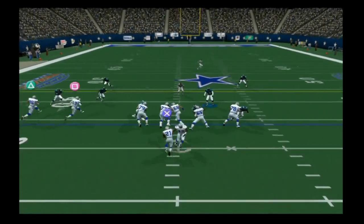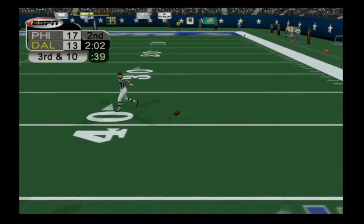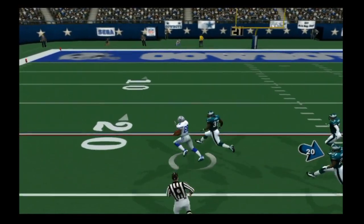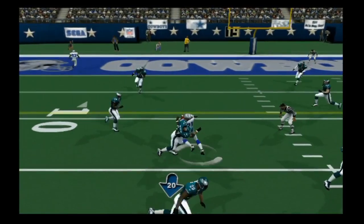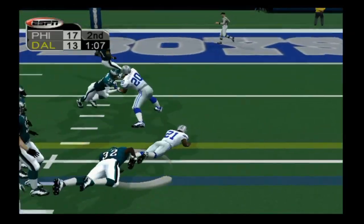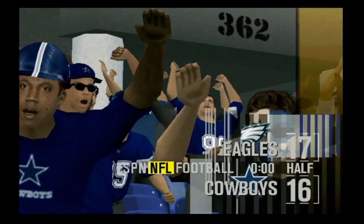Dallas takes back over and Julius Jones manages nothing up the middle. But on third and ten, Carter throws to Antonio Bryant who has a step on Shepard — Dawkins misses the deflection and Bryant gets a 47-yard gain down to the Philadelphia 19. Jones gets six yards on first down, three on second, but the defense holds on third and one. Billy Cundiff hits the 26-yard field goal, making it 17-16 going into halftime.